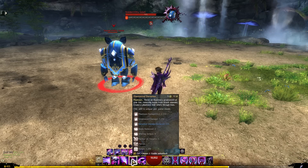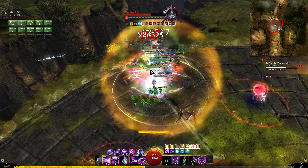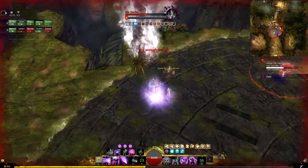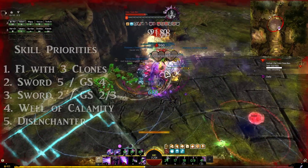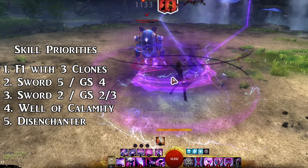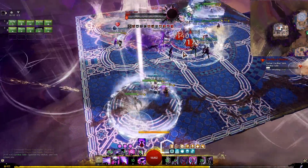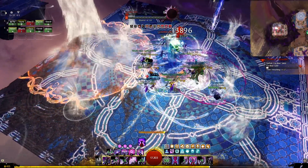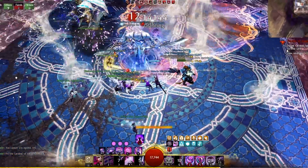Only use the rewinder when you're in greatsword because you get an extra clone from the phantasmal berserker, or when you're using continuum split because you're getting tons of clones there. Use the f3 to CC when needed, and the f4 can be used to go invulnerable — an extremely useful ability to survive rough situations or to ignore mechanics, allowing you to deal more damage. The most basic priority is to cast phantasms to do damage and create clones, then use shatters when you get the clones. The sword 3 ability also gives a clone and lets you swap places with it, which is great for avoiding mechanics as a gap closer.